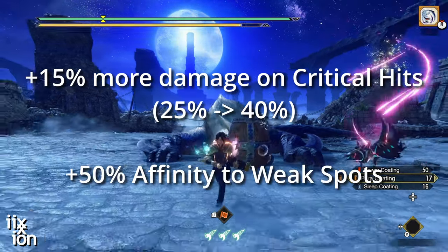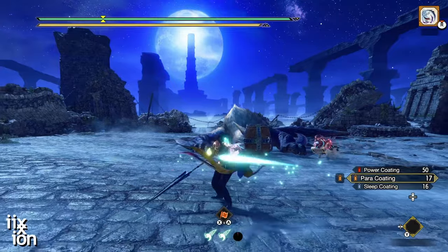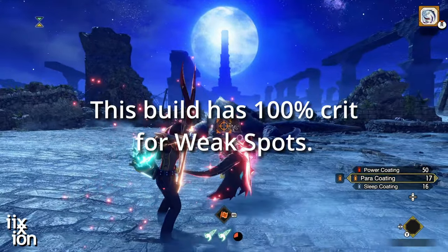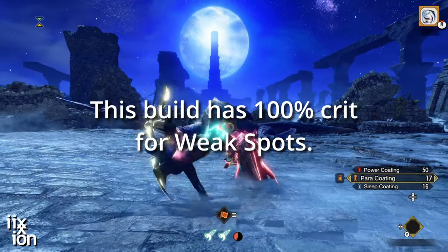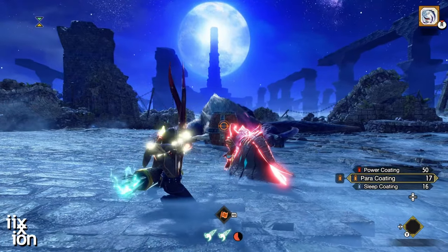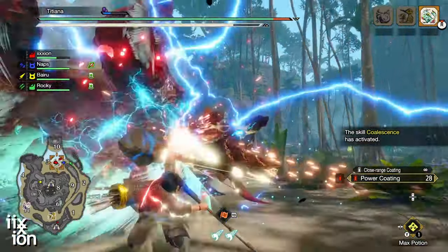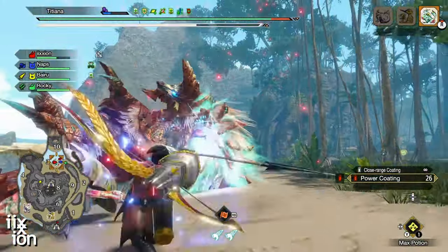Weakness Exploit combines with other affinity bonuses on this build to give you 100% critical hit on weak spots, and for those shots the Critical Boost will give you an effective 15% boost to damage. It's hard to beat this combination.